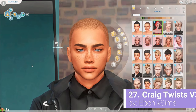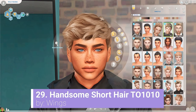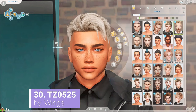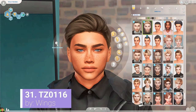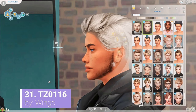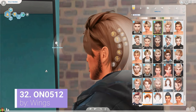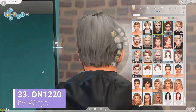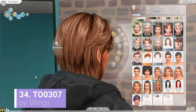I also have a few of my alpha dreads, or locks, and twists in here as well, because I use a few alpha CC creators, but I use a lot more Maxis Match for my locks and things recently. I feel like they're a little bit better. Although I'm definitely an alpha simmer, I would say that recently I have been more of a Maxis Mix — I can't remember what I called it the other day. Mixis Match or something like that? I just made it up pretty much.